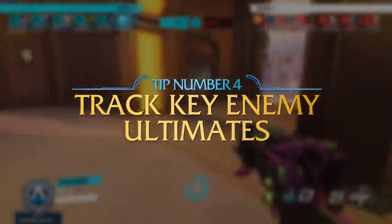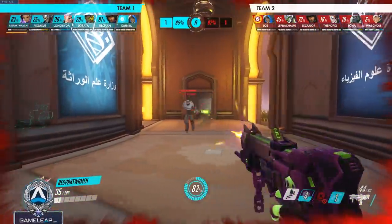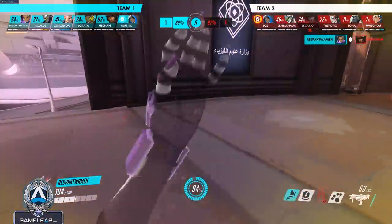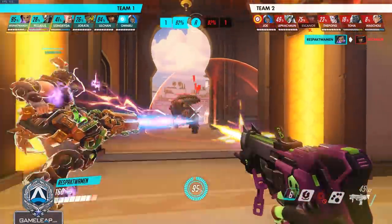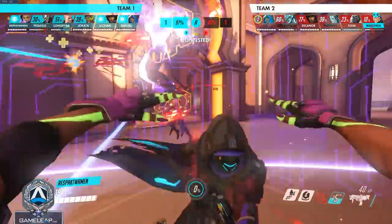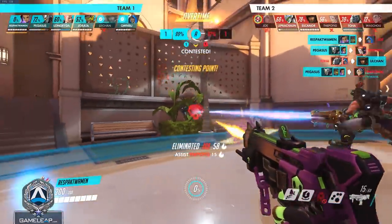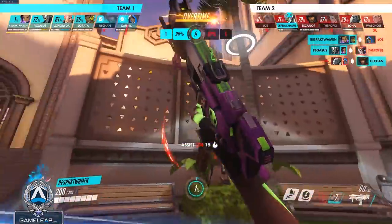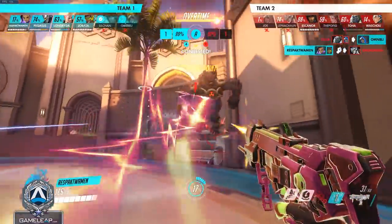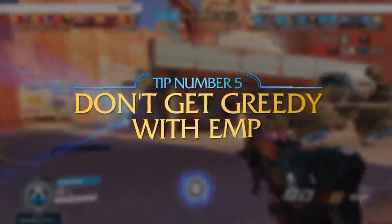Tip number four: you need to start tracking enemy ultimates, which will let you disrupt plays such as Nano Blade with a well-timed hack. Sombra is one of the most important ult-tracking heroes. Being able to know exactly what enemies have ultimate can set up scenarios where you essentially perma-hack them every single team fight and pressure them so they never get off their ultimate combo. Things like continuously hacking a Zarya that has Graviton Surge so she never gets in position — if she wants to she's going to have to use multiple abilities just to peel you off. This is an extremely powerful aspect to Sombra.